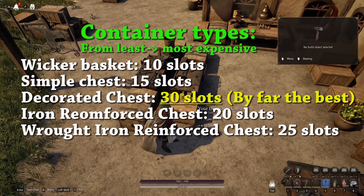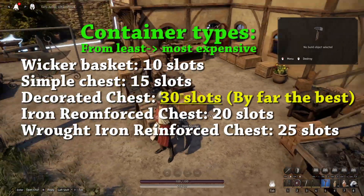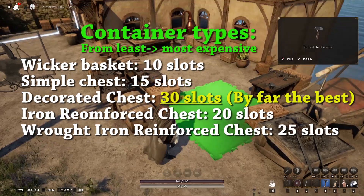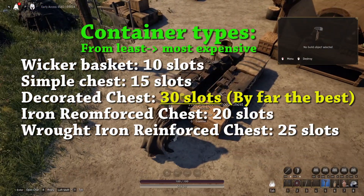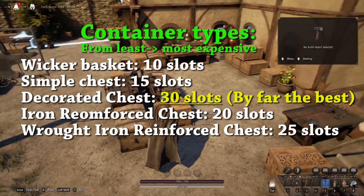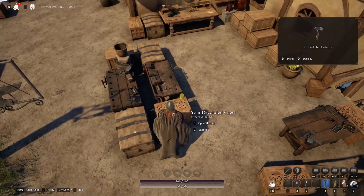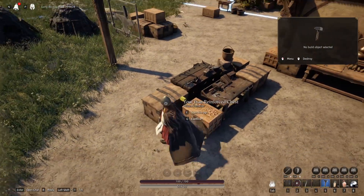We've got 30 slots available in the decorated chest, so save yourself some materials and make your decorated chests. The iron reinforced chests do look cooler, in my opinion — I like the look of them. I built a bunch of them thinking the decorated chest was going to be smaller, because obviously this chest is harder to make; it takes more materials and it's bigger physically, so it should have more space. But it does not. So do yourself a favor, make some decorated chests and skip making the iron reinforced chests.